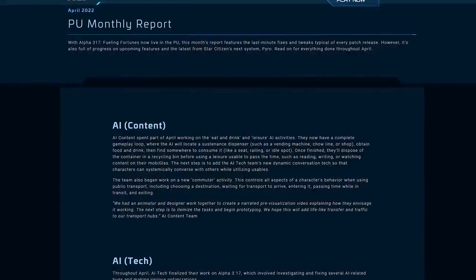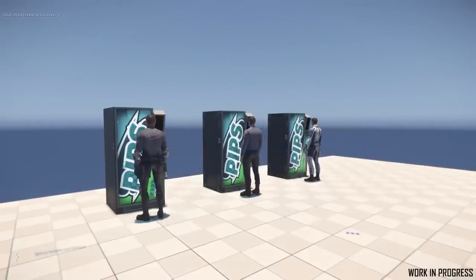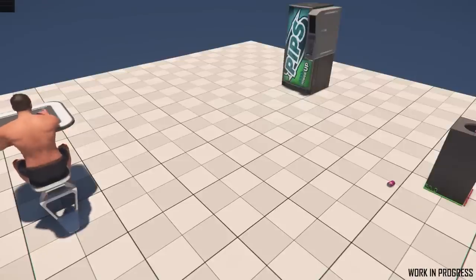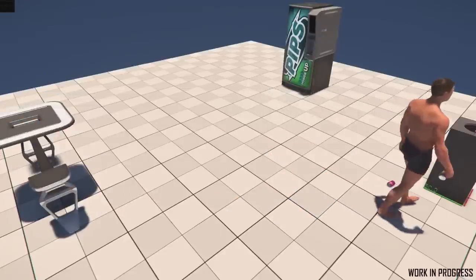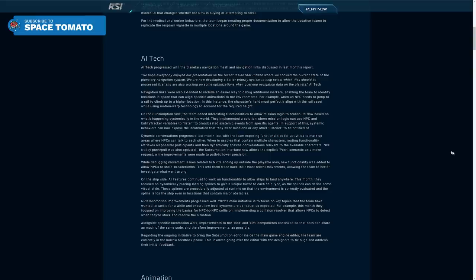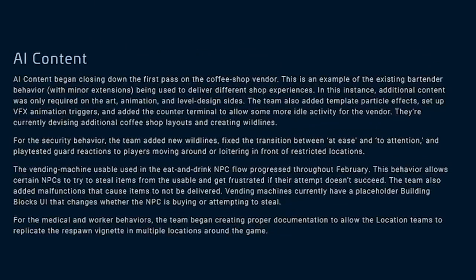All of those AI activities we've been reading about for a year now are starting to show themselves. AI content work in April saw AI NPCs now able to approach and interact with food vendors, obtain a drink or food item, and take it somewhere else to eat in privacy. After they're done, they'll dispose of the container in a recycling bin. The next step is to implement the dynamic conversation system covered in the AI Tech section of the February monthly report. AI Tech builds the feature for AI content to implement it.